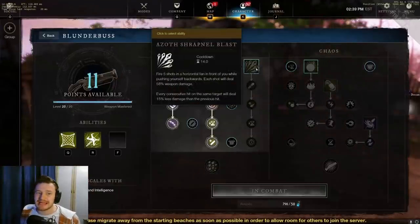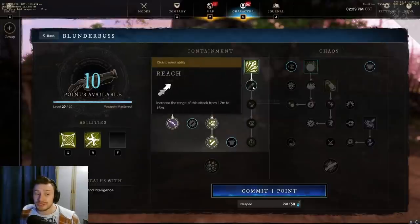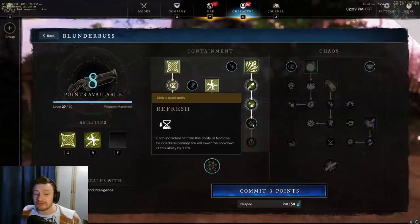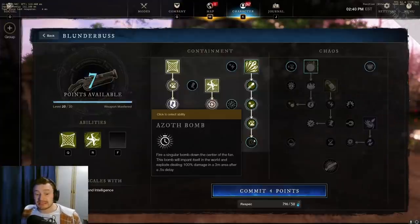The third ability in the Containment tree is Azoth Shrapnel Blast — you fire five shots in a horizontal fan while pushing yourself backwards. Each shot deals 58% weapon damage, with each consecutive hit on the same target dealing 15% less. Upgrades include Reach (increasing range from 12 to 16 meters), Discord (four additional pellets per use), Refresh (each hit lowers cooldown by 1.5%), and Azoth Bomb — which fires a singular bomb down the center of the fan that explodes for 100% damage in a 3-meter area after a 0.5-second delay.